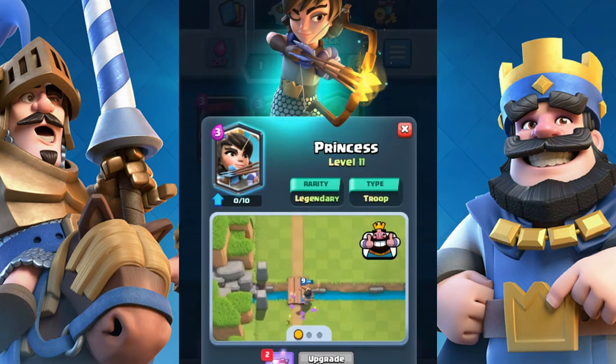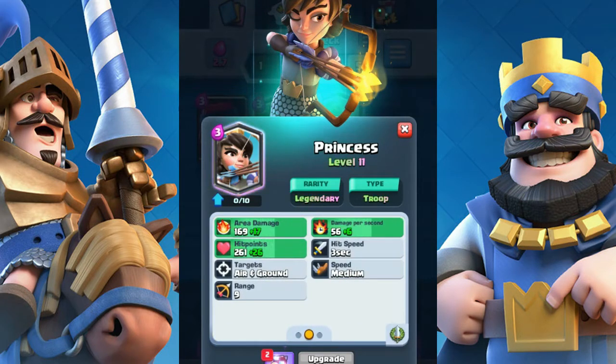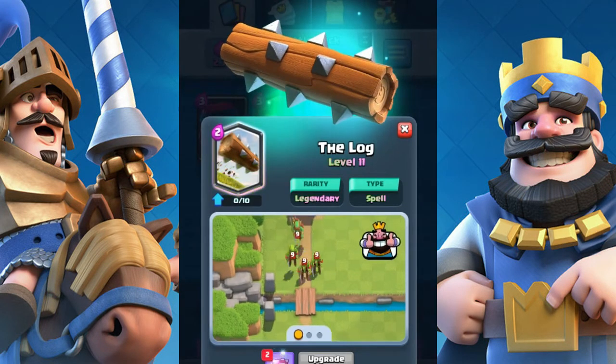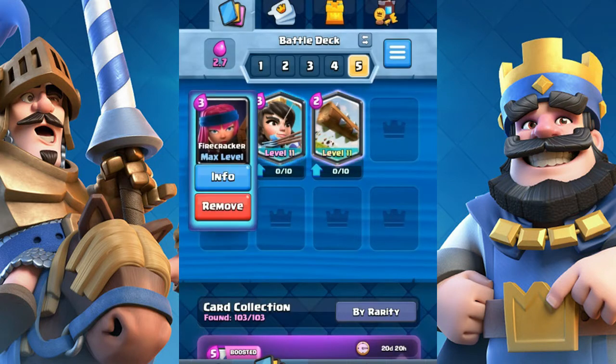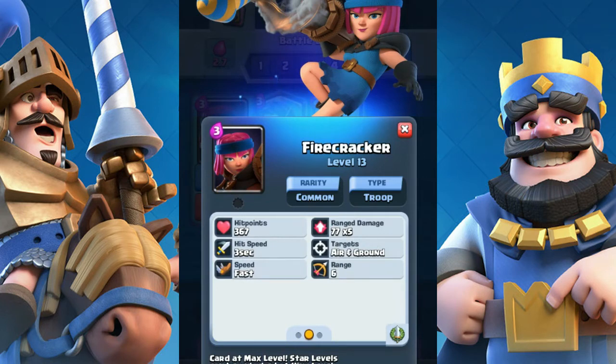Number 2: Card Information. Princess is a Legendary card that costs 3 elixir. Her range is 9 and the tower range is 7.5, so she can hit the tower without getting hit back, simply because she outranges the tower. But she can be countered pretty easily by most troops and the Log. Her splash radius is pretty large, even though she shoots pretty slowly. Firecracker is a common card that also costs 3 elixir. Her range is 6, but she can deal splash damage behind the target she hits — she deals good damage to a single target and then splashes all the damage behind it.